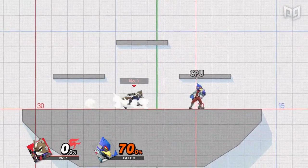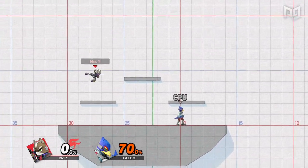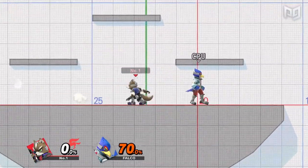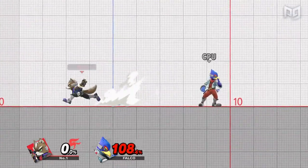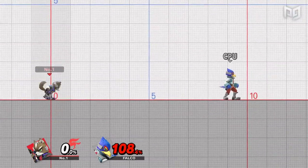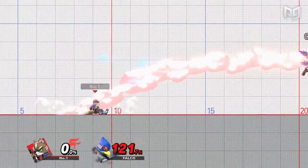A huge part of getting good at Smash is achieving complete control over your character. One of the most essential aspects of control is being able to use your attacks in any way you like. To master your aerial and ground games, you'll need to learn both the reverse aerial rush or the RAR technique, as well as pivot tilts with the reverse ground rush. All this sounds a little bit confusing to newer players, but don't worry, we'll explain all of that in this video.